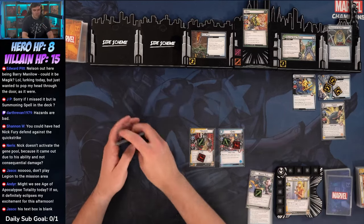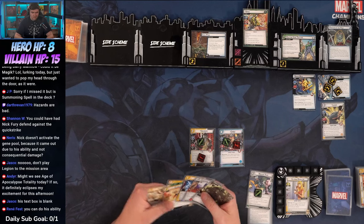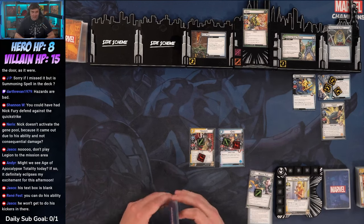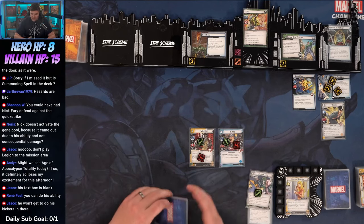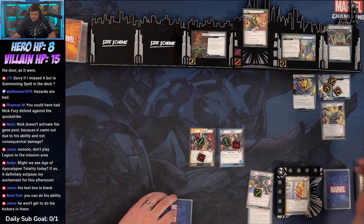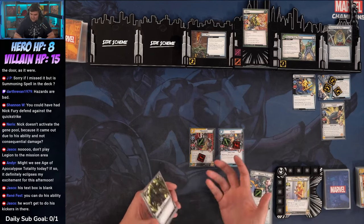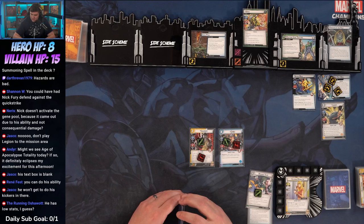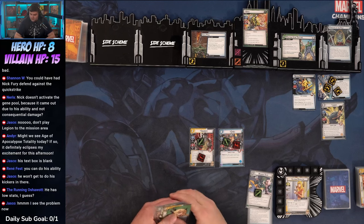His text box is blank but I know he won't get his kickers. I have a lot of allies and it'd be nice to have him out, but if I put him out here I'm not using two resources efficiently. I feel like I need to just throw as many allies over there as possible and get rid of the mission. He has low stats, but I used all my resources.